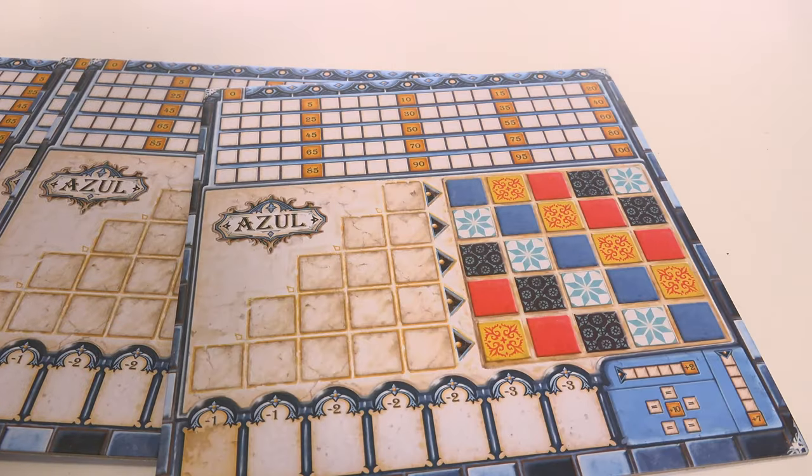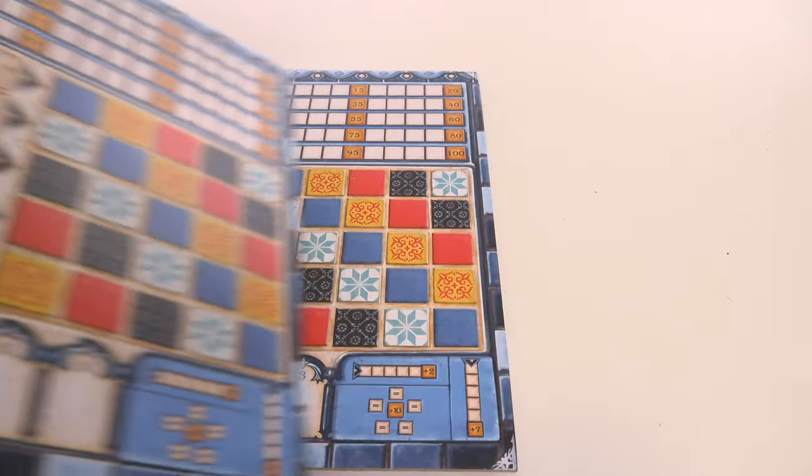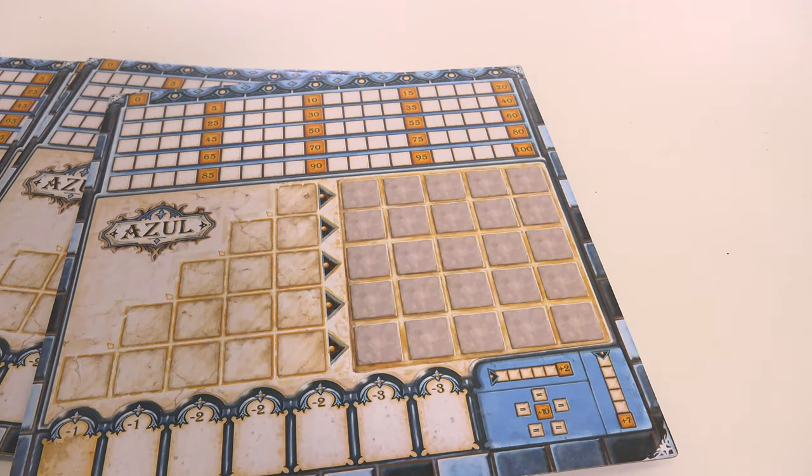Give each player a player board. You can choose to play using the standard side with a multicoloured wall on the right, or an advanced variant where you get to arrange your tiles more freely by using the grey wall. For your first few games we recommend playing the standard mode. Whichever you pick, everyone has to use the same side.